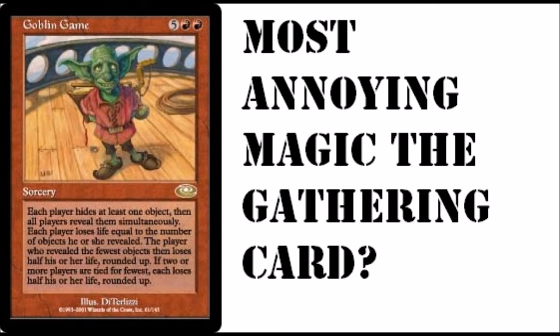When your opponent plays it against you, it's not even that good. It costs 5 and double red, and you play this hiding game. If you hide more objects and show objects that you're hiding, then the person with fewer revealed loses life equal to the number of objects you're hiding. But if you have less items revealed, you actually lose half your life in addition to that.